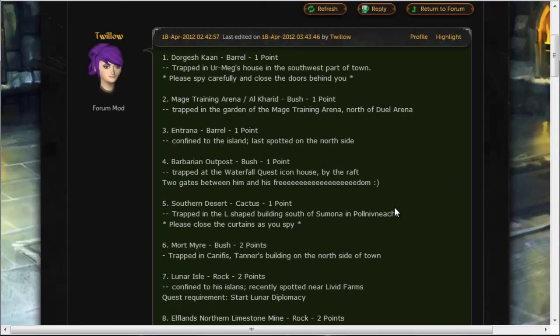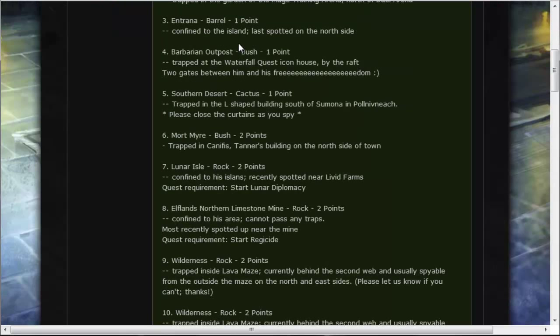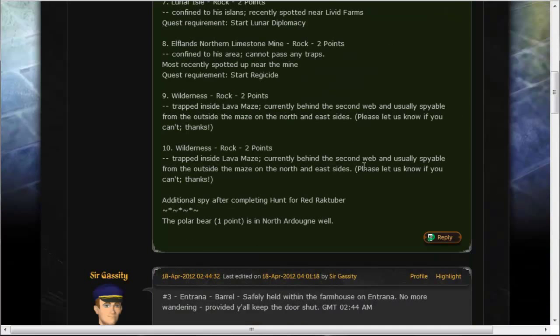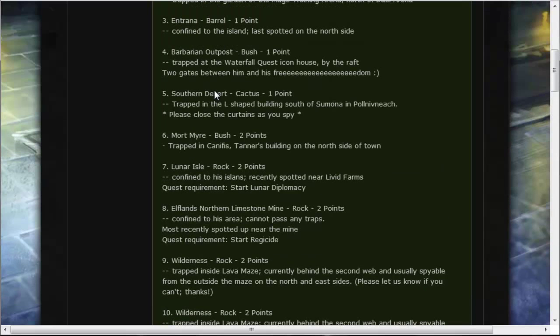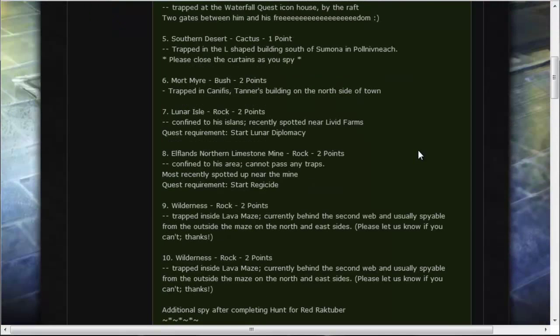So the locations are all listed here — Dogfish Khan, Mage Training Arena, Al Kharid, Entrana, Barbarian Outpost, Southern Desert — you can read them all in the thread. If you read the post it tells you exactly where each one is. For example, 'Dogfish Khan — trapped in Ur Meg's house in the southwest part of town.' So you don't have to bother looking for it; it'll just tell you. Please make sure you take notice of messages like 'Please spy carefully and close the doors behind you,' because you do not want to let the penguin out.